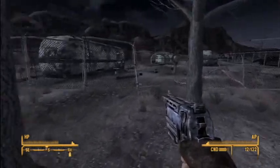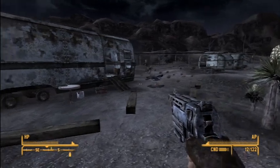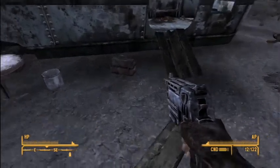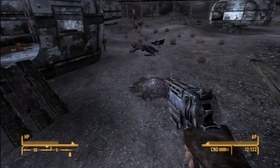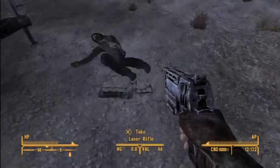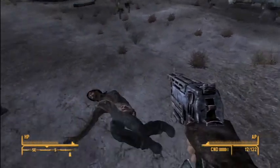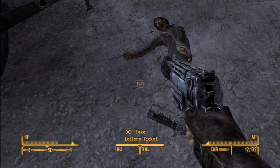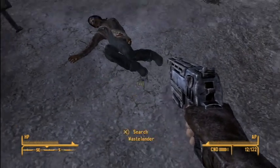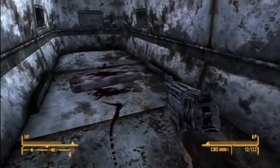Looks like there's somebody over here. Hmm, I wonder who it is. Oh, it was that crow - well, this guy's dead. Looks like he has a lottery ticket and a laser rifle. Okay, I'll take that.